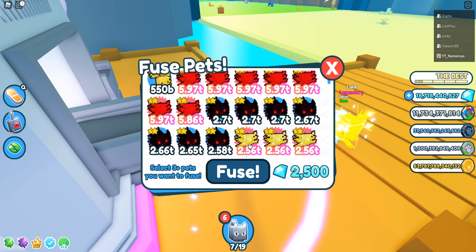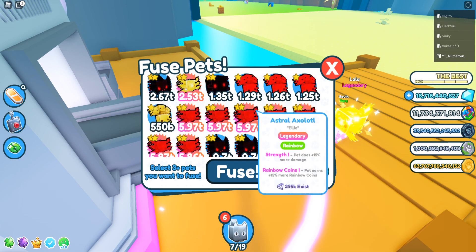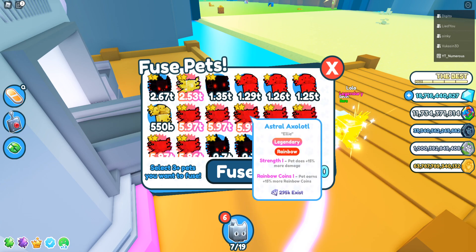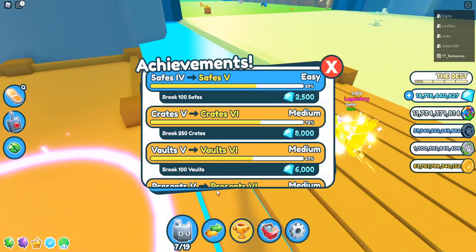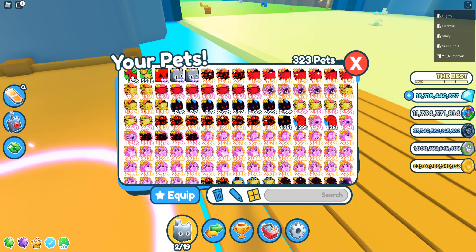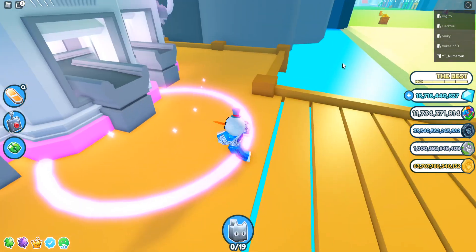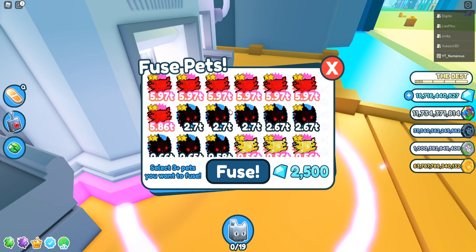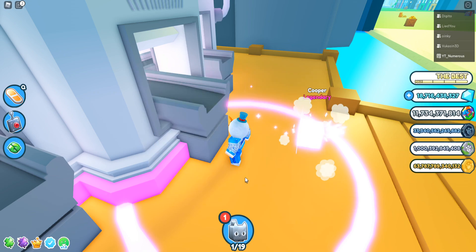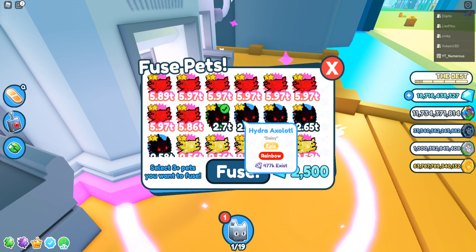What you guys want to do here is get over 7.5 trillion stats to get the rainbow astro axolotl. Let me go ahead and show you exactly what I get — going right here into the fusing machine and putting in three of these hydro axolotls.